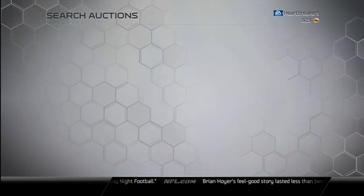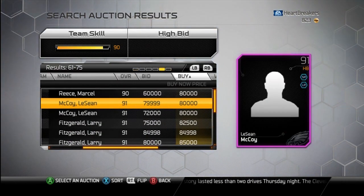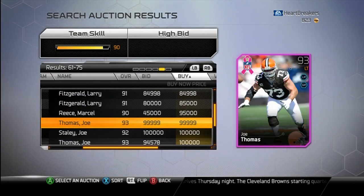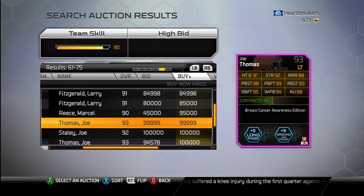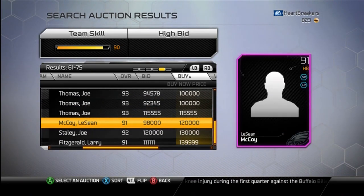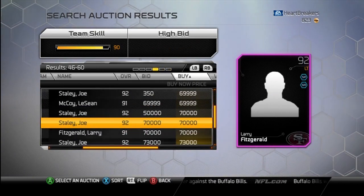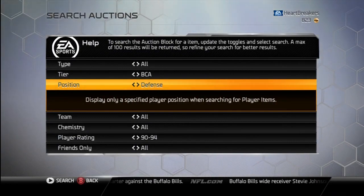There's a Joe Thomas — 93 overall, long pass and ground and pound, so I can't use him. But look at those stats — those are ridiculous. 93 overall, those stats are just monster. Somebody told me there's a Jordan Gross, but I don't think there is. No, there's not.